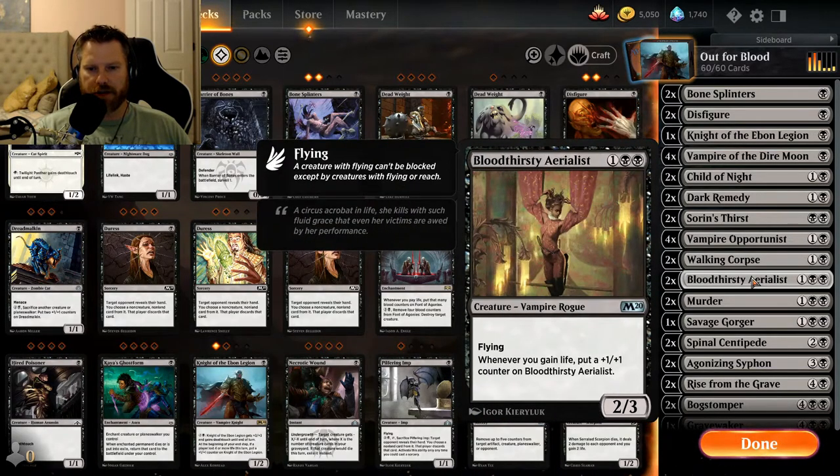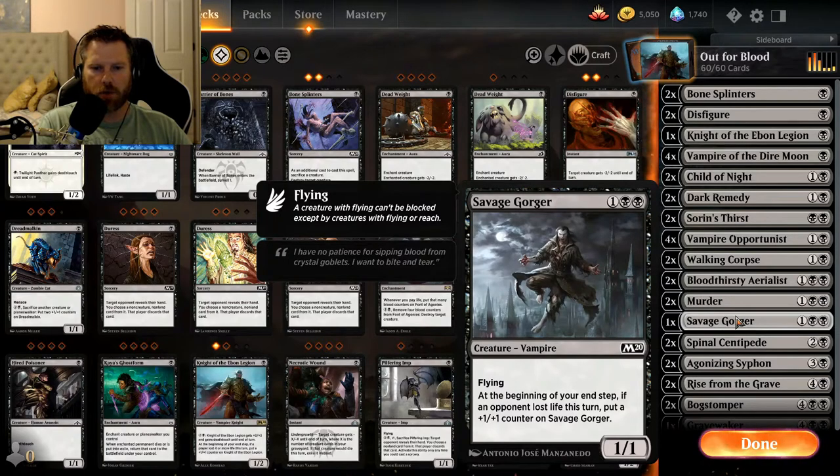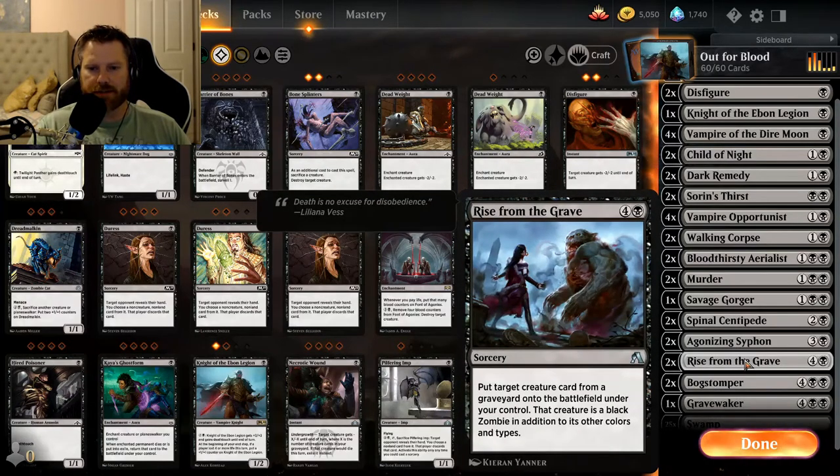Four Vampire Opportunists: one black, each opponent loses two life and you gain two life. Two Walking Corpse: one black, just a two-two. Two Bloodthirsty Aerialists: one and two black — whenever you gain life, put a plus one plus one counter on it. Every time you lifelink with a creature you get a counter on the Bloodthirsty Aerialist. This is a terrific card and ends up being more like the kill card. Two Murders: one and two black, destroy target creature. One Savage Gorger: one and two black, a one-one with flying.